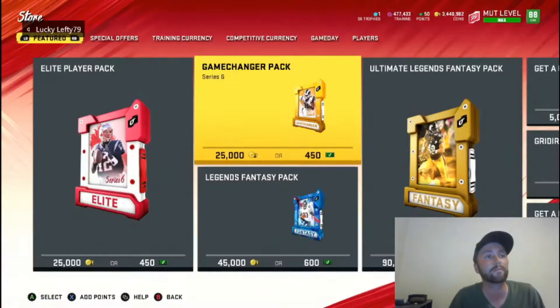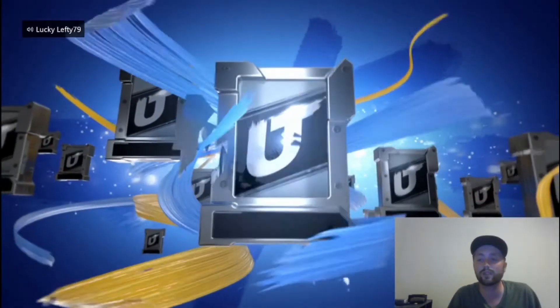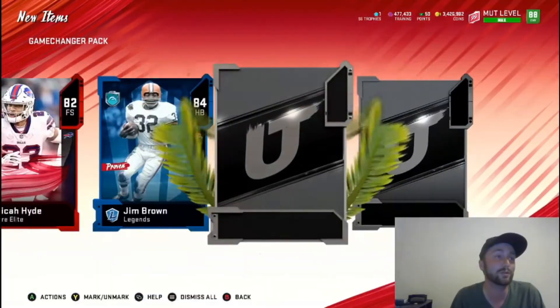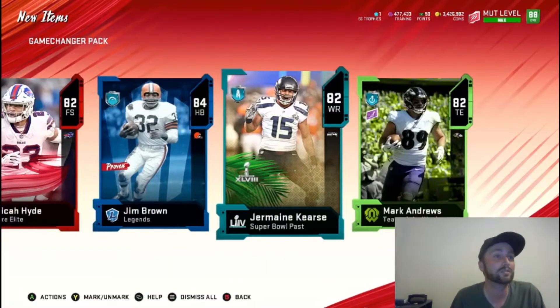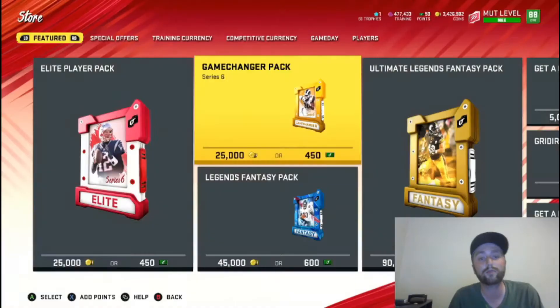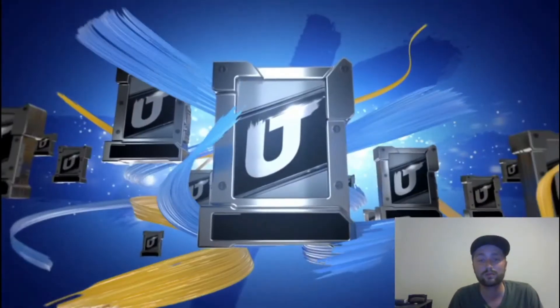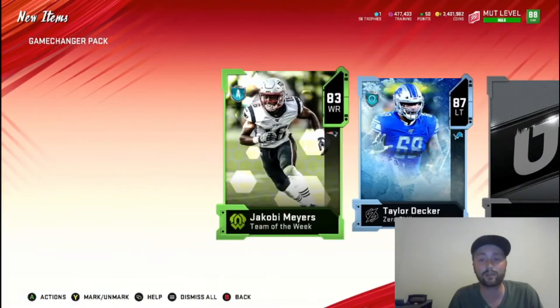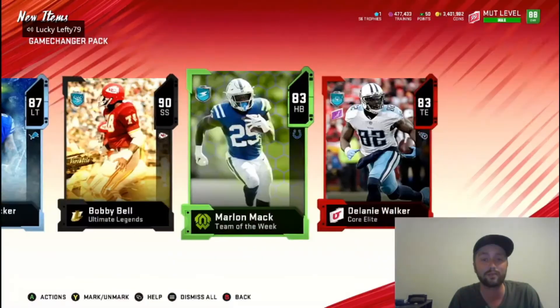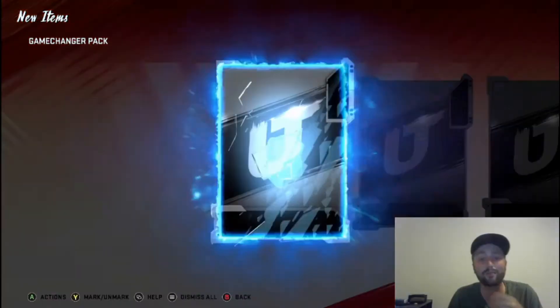Naturally a gold Jonathan Joseph - that ain't going to help us. We'll do the five Game Changers first. We definitely need some upgrades because our team just ain't handling it. 89 Bo Jackson ain't it either. We got 90 Bo, 82 Jermaine Curse - nothing we're going to use. We got four more of these. 83, 87 Taylor Decker - probably use that - 90 Bobby Bell, I think we already have, and nothing. Not a good start boys.